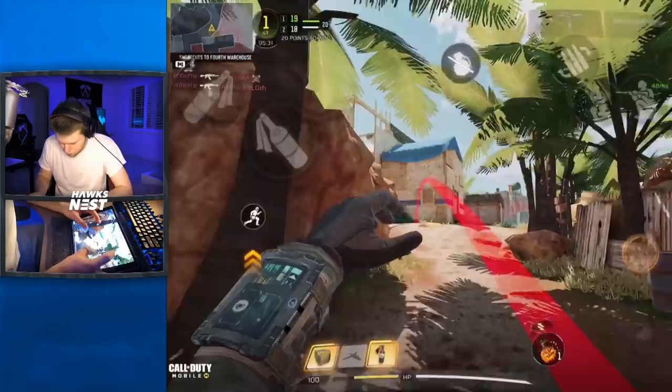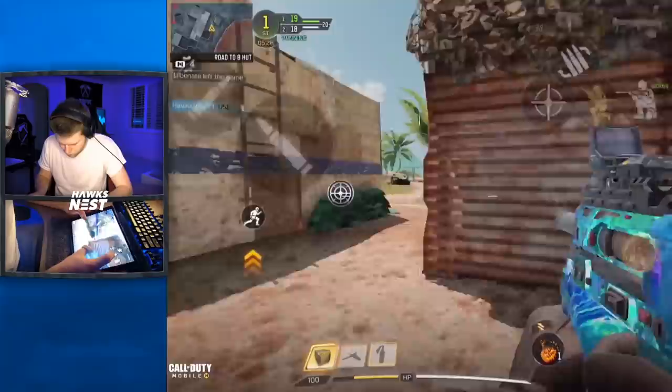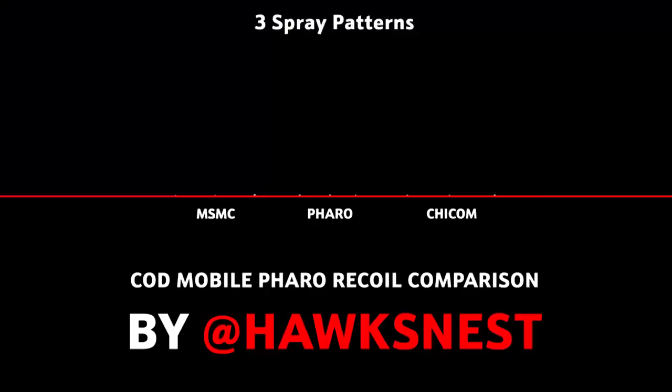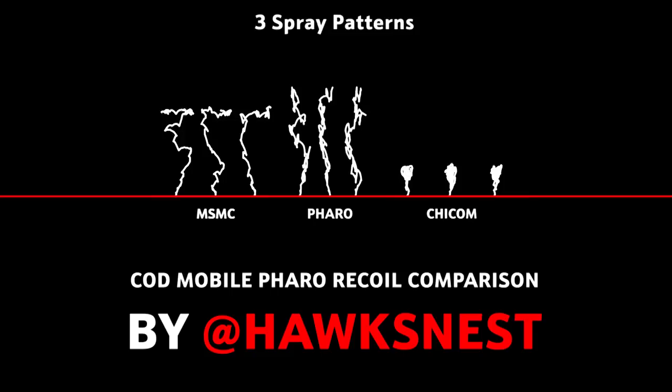I consider recoil to be a very big factor in weapon performance, and I've developed a method to record recoil across all weapons. Looking at the Pharaoh's recoil compared to the MSMC and Chi-Com: the Pharaoh actually has higher recoil than the MSMC, which is absolutely ridiculous because before the Pharaoh, the MSMC and AK-47 had the most recoil in the game. The Pharaoh now claims the title of highest recoil in the game, which is especially crazy because burst weapons typically don't have that much recoil.